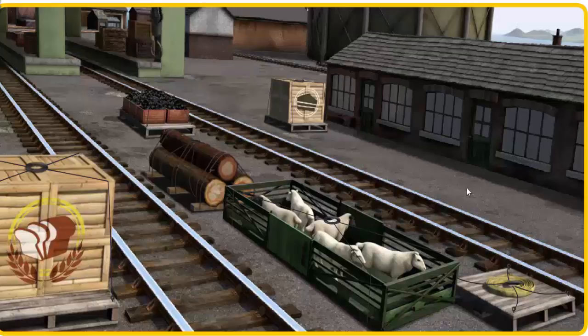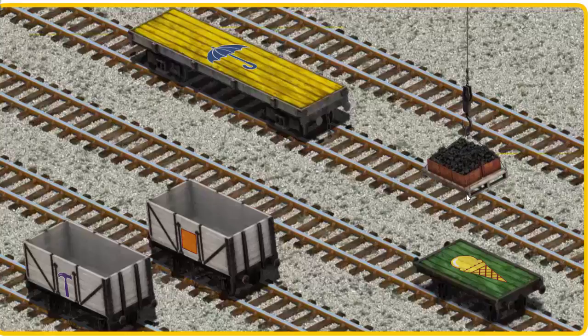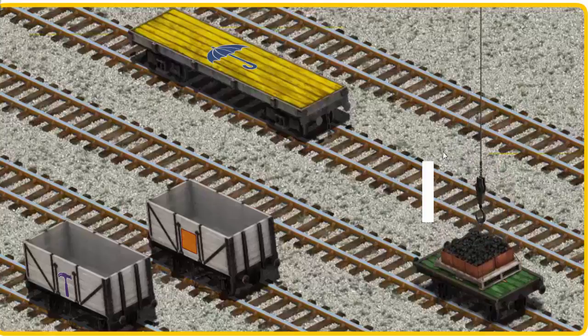You've found it! Let's lift and load. Now the cargo must be loaded. Help Cranky find the green flatbed with the picture of a yellow star. That's it!